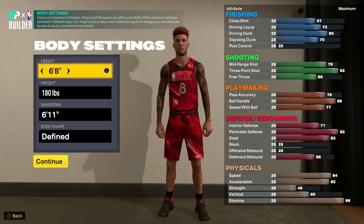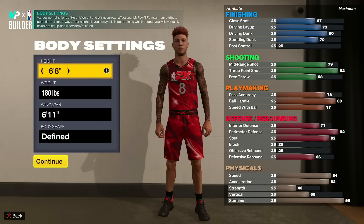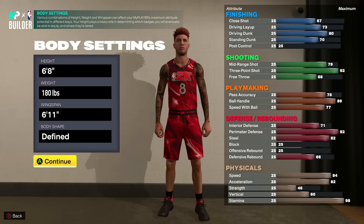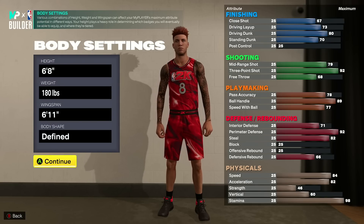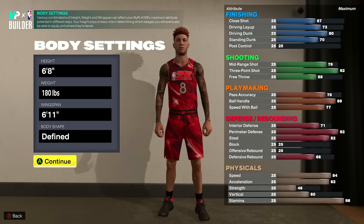To give you guys who watch the videos consistently a little bit of info on what the lineup is gonna be — it's the exact same lineup we run for our main team. It's Apollo on his 6'9, IQ on his 6'9, and then Tonic on his 7-foot big man as well. It's just that me and AK are gonna be on different builds — this build right here that AK is gonna be using, and then I'll be using my 99 dunk build meant for five-out that can shoot as well.